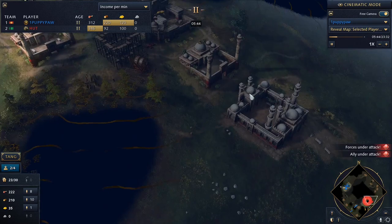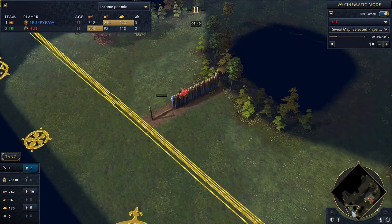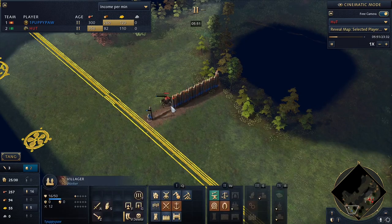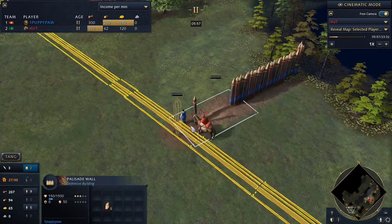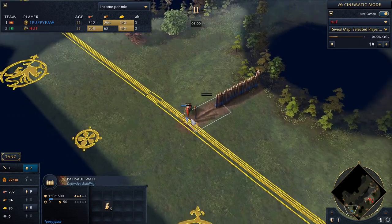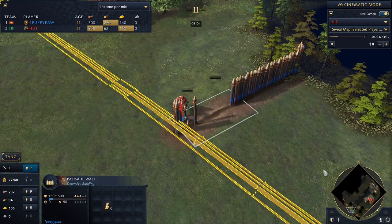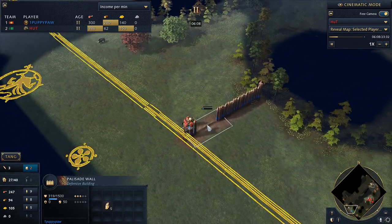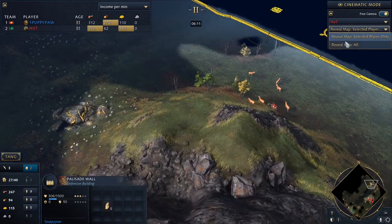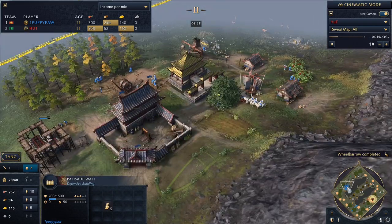Puppypaw is doing some more scouting. You can see the layout of Hutt's base — still nothing scouted over yonder yet, trying to deal with this forward villager and not get walled in completely. But it looks like this wall is going to go up successfully. That villager is not very smart, not really able to get those walls up effectively — wall incomplete, meaning Hutt is still able to get out on that side of the map. Finally it looks like Hutt is going to go around and try to scout his opponent's base.